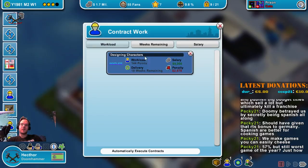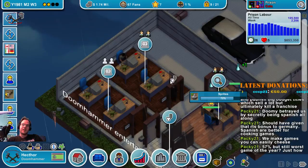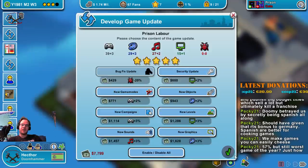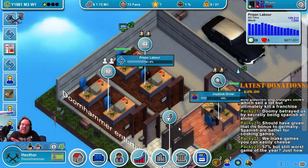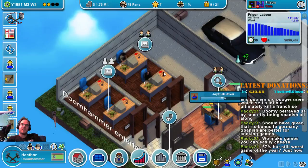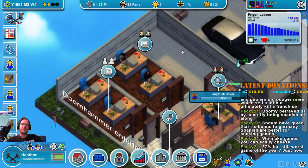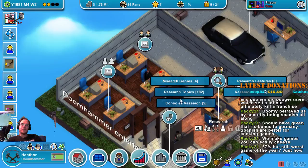57% — still worth playing as a game, but how? Let's do another update for it — Prison Labor. The genre was in trend, the topic was in trend, and still 57%. Updating this game doesn't work anymore; it's not worth it. Joystick drivers — anything else to research? No. So let's move to a bigger office — the large garage.